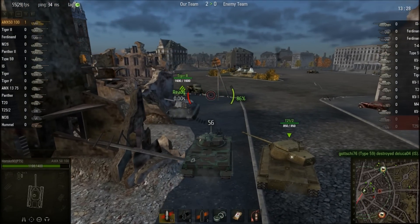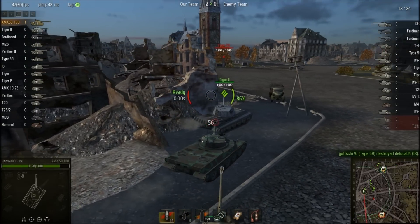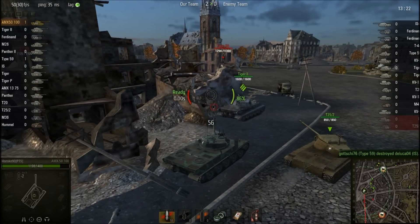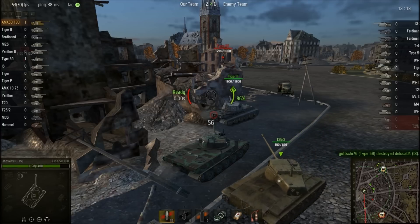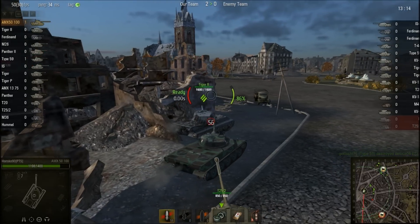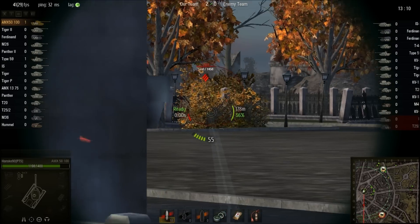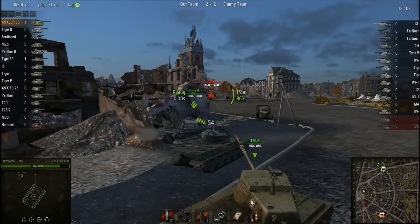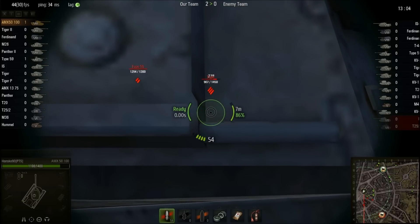As you can see, this tank is really quick. It's got good agility, it turns quick. It has an amazing gun — an autoloader with six shells which do 300 damage each, with around 240 penetration. Of course, once you're out of shells you will have to reload for 46 seconds.